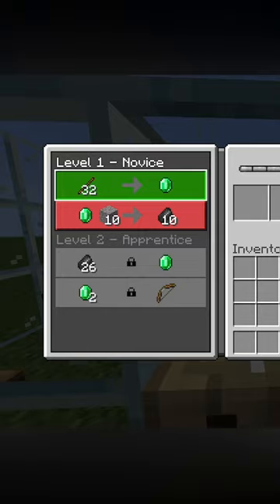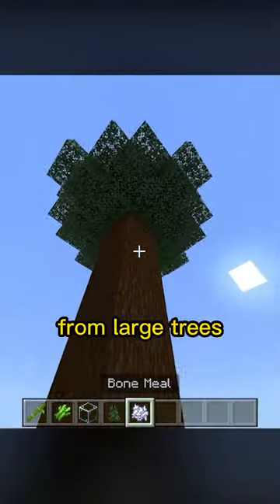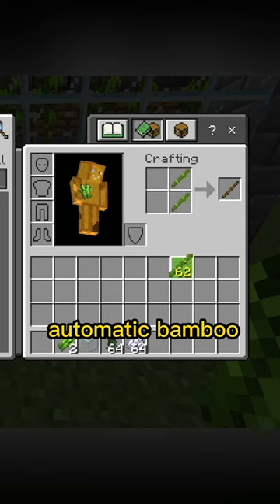Number two, the Fletcher. The easiest way by far to get emeralds, because you just need sticks, which you can get from large trees or using an automatic bamboo farm to make sticks.